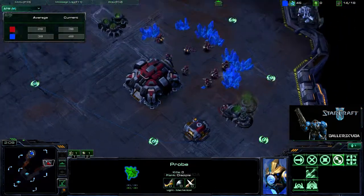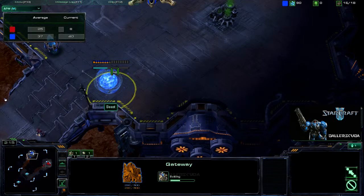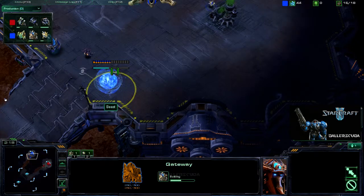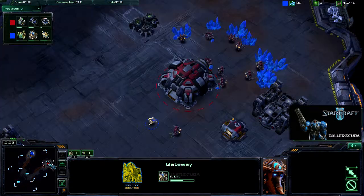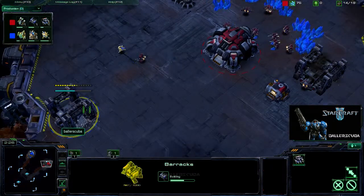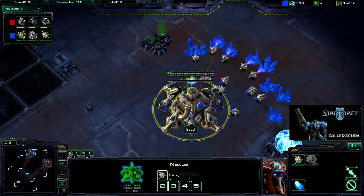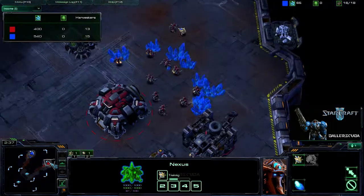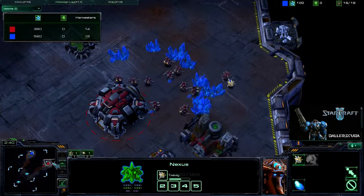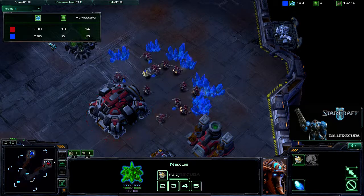His probe does have a pretty nice spiral going around my base. His gateway is on the way, and it will be done faster than my barracks, as it should be. It was a little bit late because he was going hard on the probes, and that does give him a bit of a lead in income.